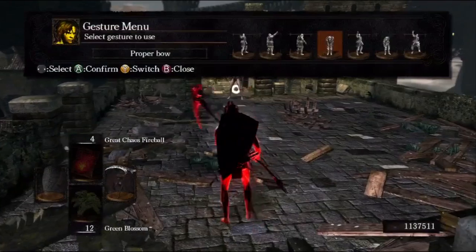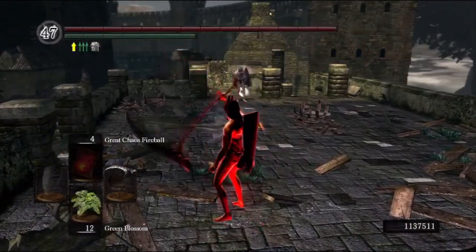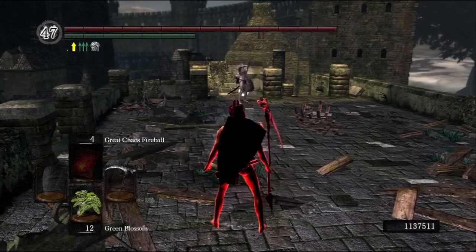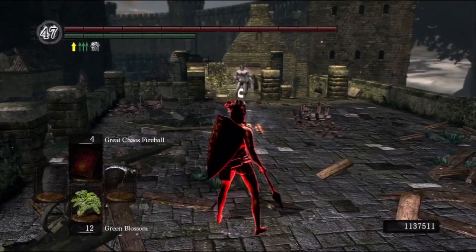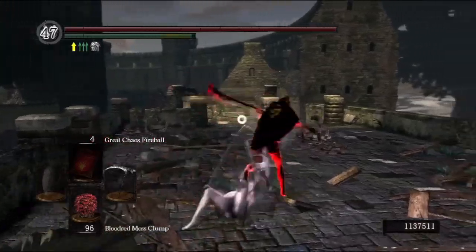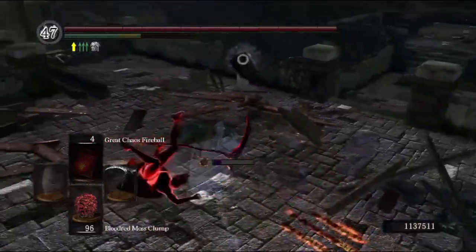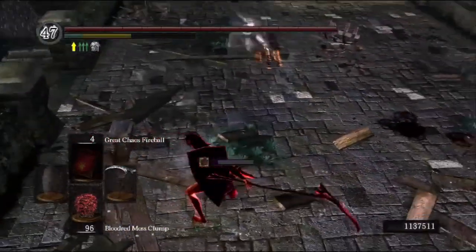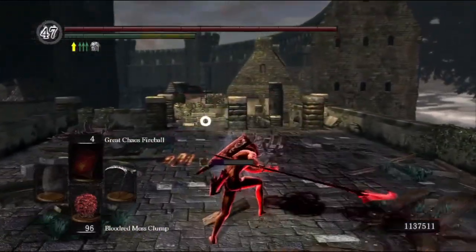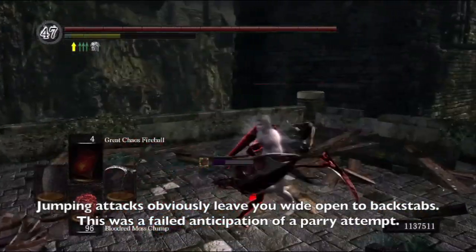The first weakness of this weapon that I should mention vehemently is: if you whiff on an attack, if you come in for an attack and you completely miss your player and wind up way past them, that can leave you very open to being backstabbed. Unfortunately that does happen quite a lot, particularly against a very mobile rolling player.